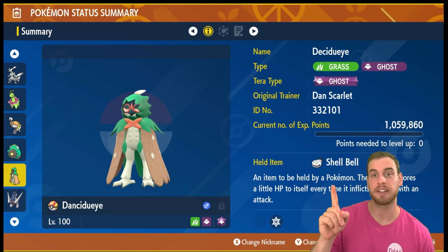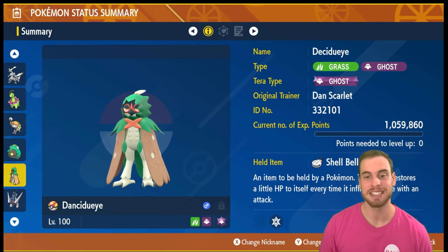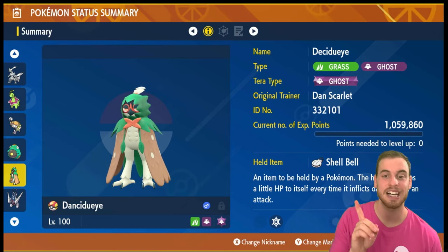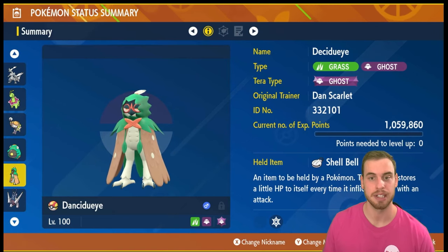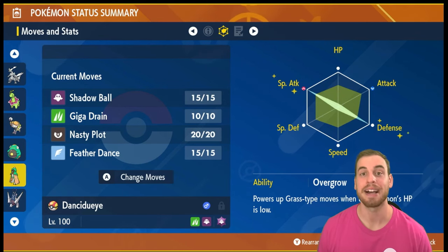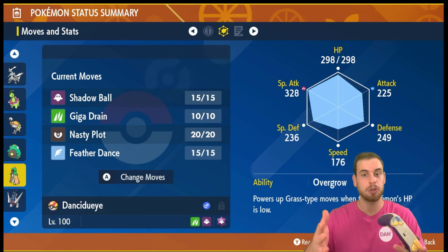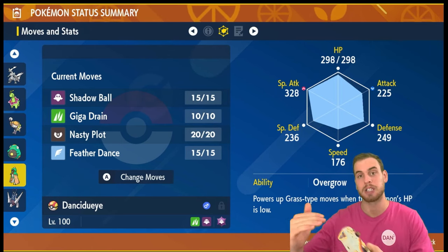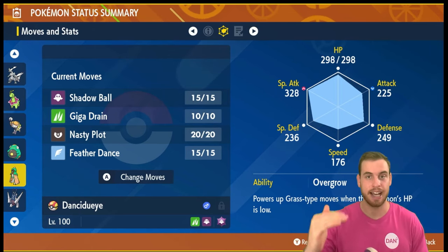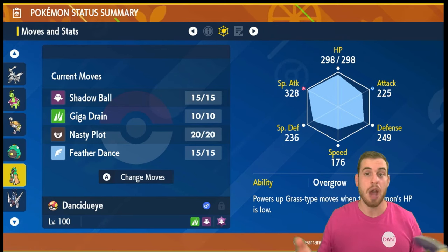It's going to have a Ghost Tera type to keep that important, vital immunity to Body Press. It's going to use the Shell Bell held item for some recovery. For its EV spread I'm rocking max Special Attack EVs, max Defense EVs, and the final four in HP. It's a special attacking Pokemon, so I'm going with a Modest nature to further increase Special Attack while lowering Attack. Max IVs in all stats, but you don't need max IVs in Attack — if you have it, it's no big deal.